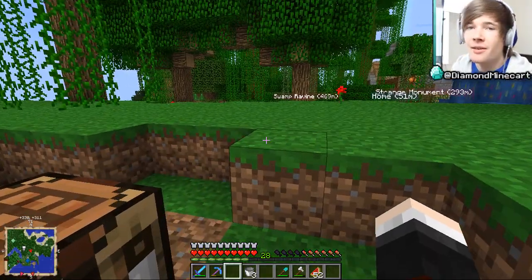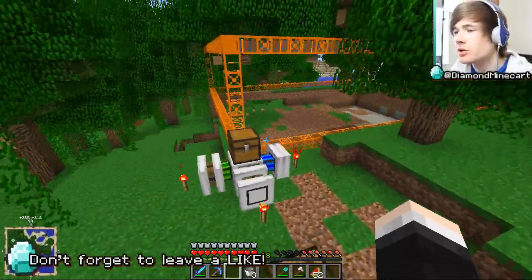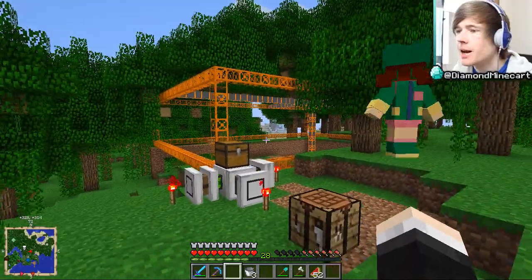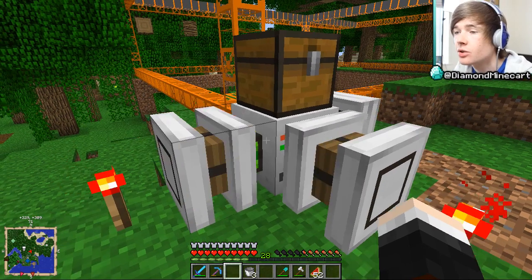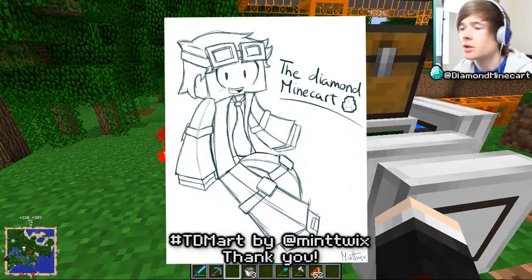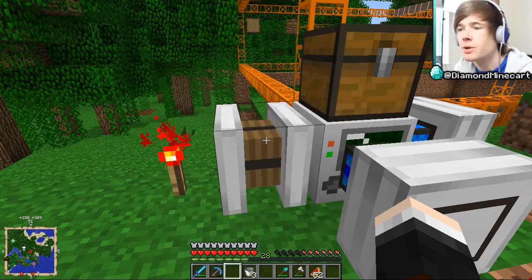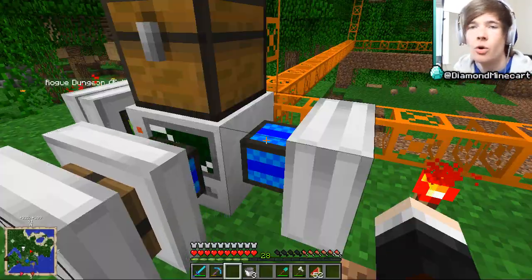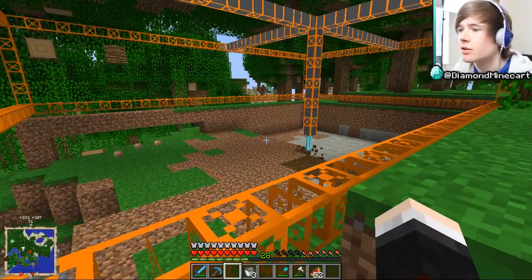Hey everyone, Dan here from the Diamond Minecart, welcome to another episode of the Diamond Dimensions modpack modded survival. Last time we managed to build the engines. The color system shows green means cooling properly, yellow means running efficiently at full potential, blue means still starting up, and red is the danger area where it will start to get destroyed.